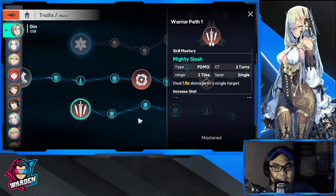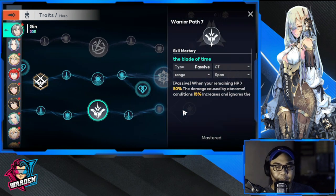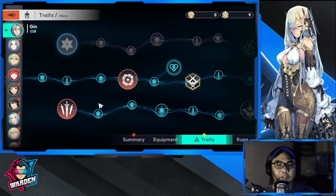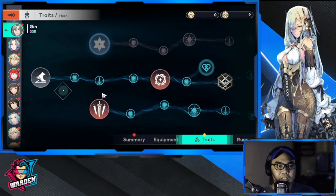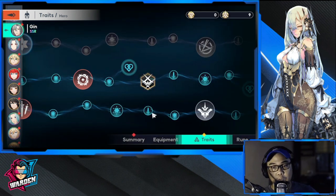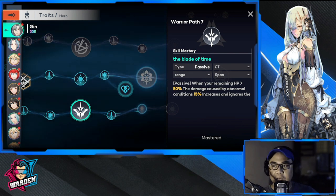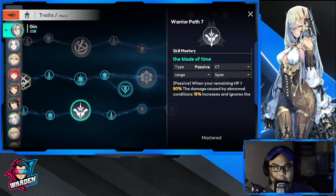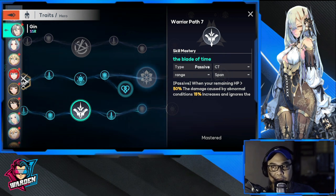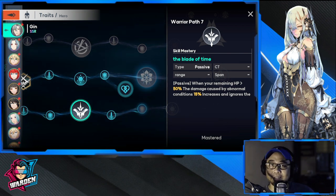The bottom row offers outright damage to a single target. The most important skill is a passive: when above 50% HP, increase damage by 15% and ignore dodge. This adds to his first strike ability. He needs to be at 50% HP or above, and with ignore dodge, he has a special inclination to take down assassins.